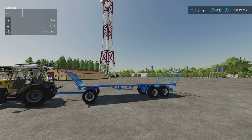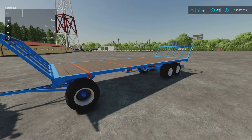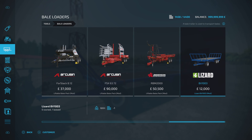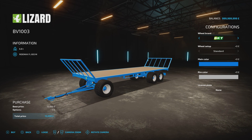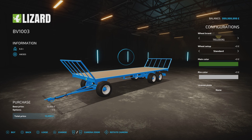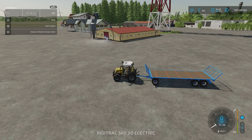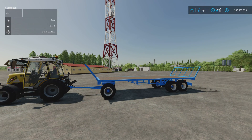Next we've got the Lizard BV 1003 by Slashmon — 3.51 megabytes download, four slots on console. It's a barrel trailer with straps; it's not an auto-load and there aren't loads of configuration options. Found under barrel loaders at 12,000 to buy, slot count comes down to one. Tyre options are Trelleborg (standard or wide) or BKT. Main colour and rim colour can be anything on the respective palettes, plus a licence plate option. Tension straps can be done manually or from in-cab. The Lizard BV 1003 by Slashmon.